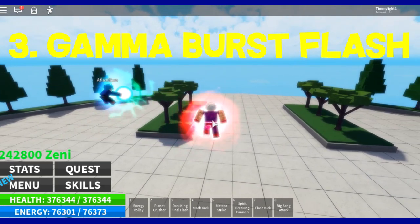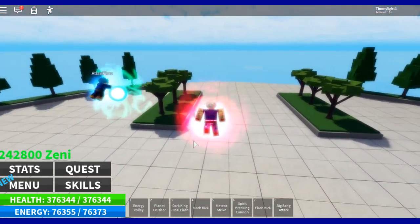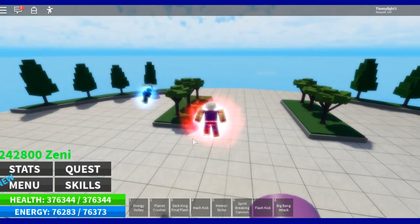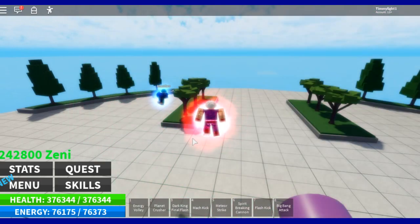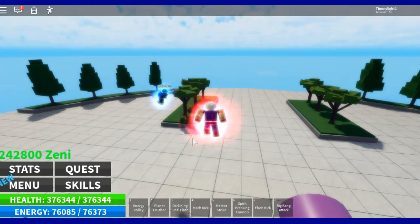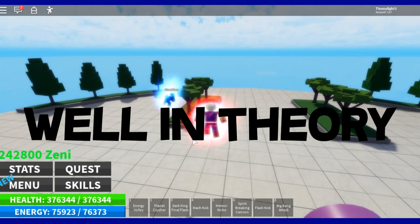Gamma Burst Flash is one that a lot of y'all are going to use a lot in the beginning — until you rebirth. It's the strongest ki move that you get until about 3 rebirths. When you get to around 8 or 9 million, that's the point where you start getting the strongest ki moves in the game. But for a long while, Gamma Burst Flash is going to be your strongest ki move. It's actually faster than most ki moves too — compared to Kamehameha, it's actually quicker.